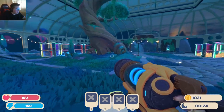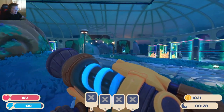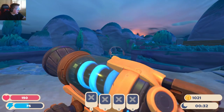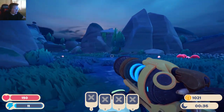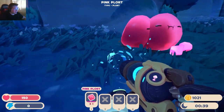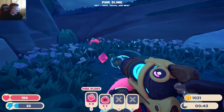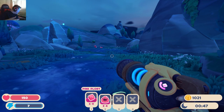Hey everybody, how's it going? We're playing Slime Rancher 2. We've got a lot to do — a lot of exciting things. We unlocked a lot of portals, so let's go ahead and do it. We've got two main things to do: one is get an abundance of some of the new slimes, and the other is to get an abundance of new materials that we unlocked with the upgrade for the VAC gun.